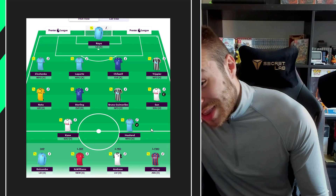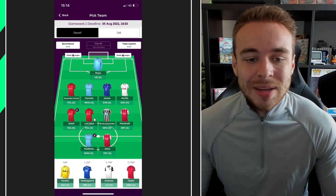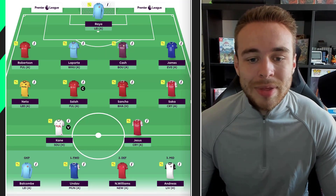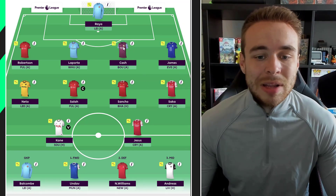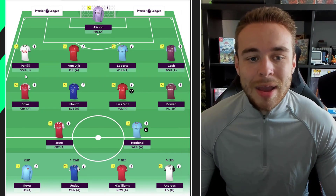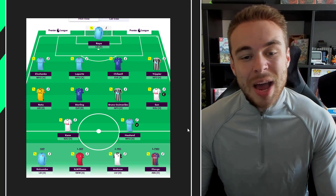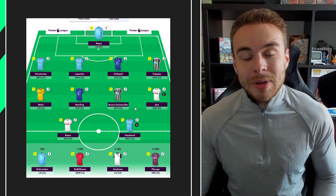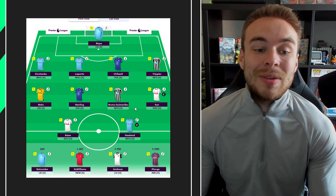In terms of ratings: the first draft I'd give an 8 or 9 — just change Vestergaard to Nico Williams and it's fine. The second draft needs Cancelo, Trent, dropping Cash and the bench striker, so I'd give it a 6. The third draft gets a 3 or 4 — no Trent, no Robertson, no Salah, real issues throughout. The fourth draft I'd probably give a 2 — it completely goes against the template. It could pay off, but if it doesn't you'd be scrambling to bring in key players and taking transfer hits all season.